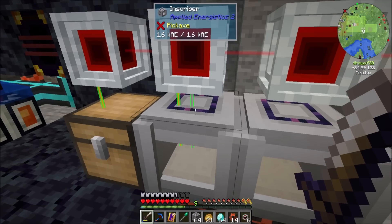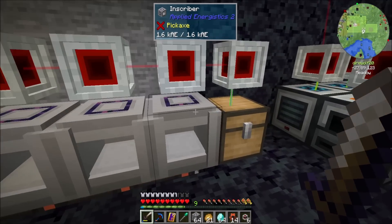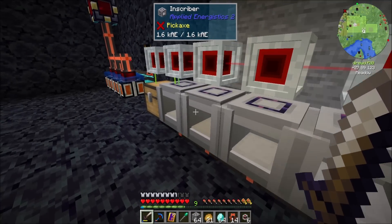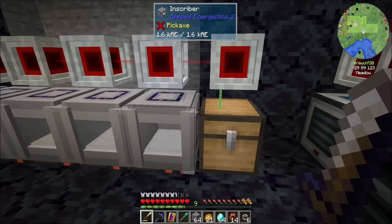So now if I put another one of these in here, it should go in, it should craft, and then it should be pulled out. So now we know that the side of the blocks — any side, probably north, south, east, or west — is the middle slot of these blocks. I think the top is the top and the bottom is the bottom. So for these four machines it's all going to be the same: we insert into the side and we extract from the side.